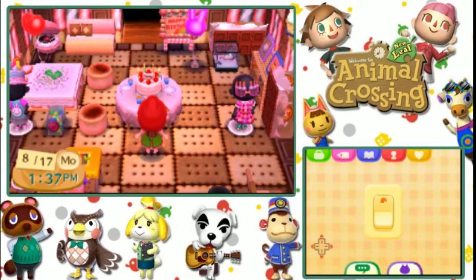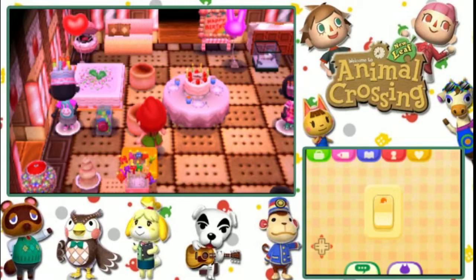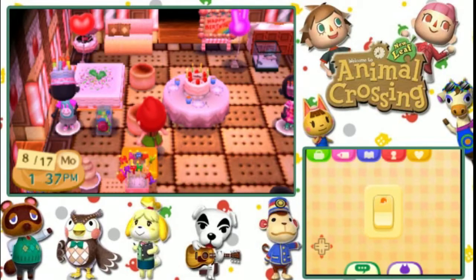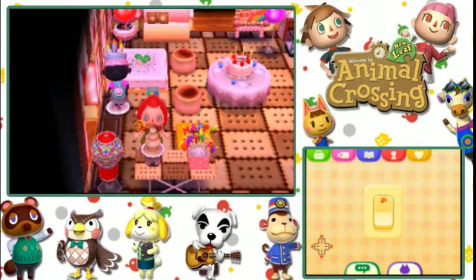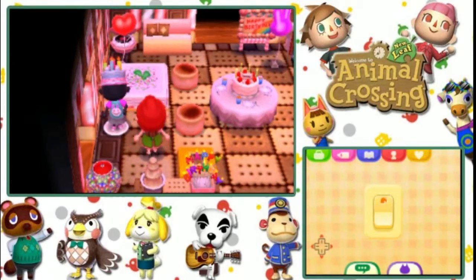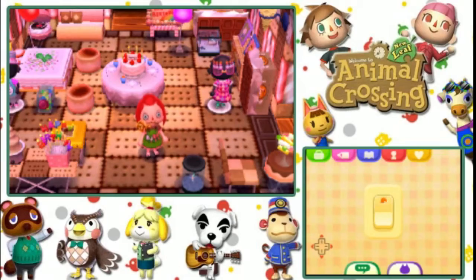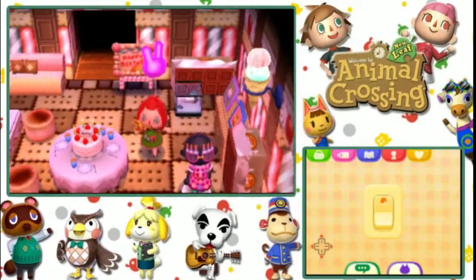Going into my house, you're greeted with the happy birthday room. A lot of these items were purchased from Gracie — that's the sweets collection — except the chairs, which were marshmallow chairs that I took to Cyrus and he roasted them for me. There's also this chocolate fountain which Cyrus made into white chocolate, because I like white chocolate. A couple of other things in here just fit the room but they're not hard-to-get items.